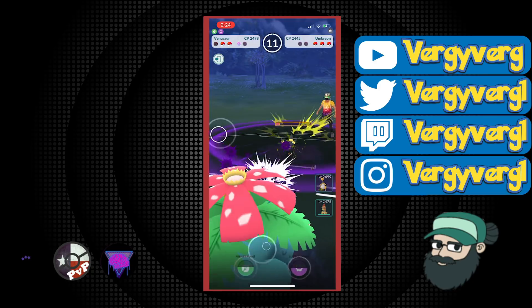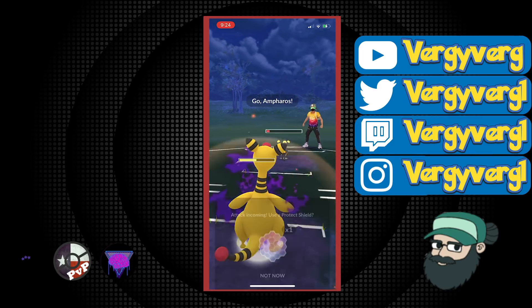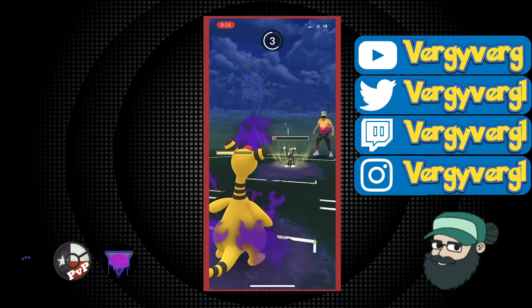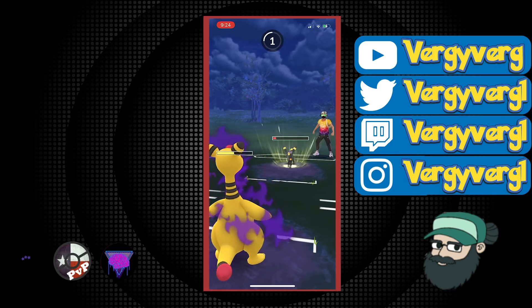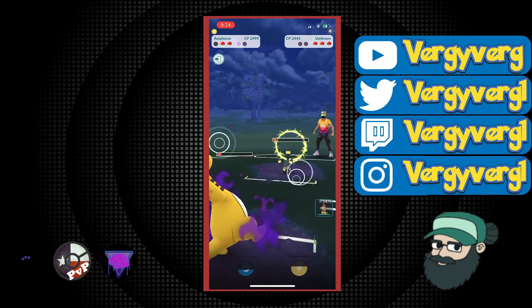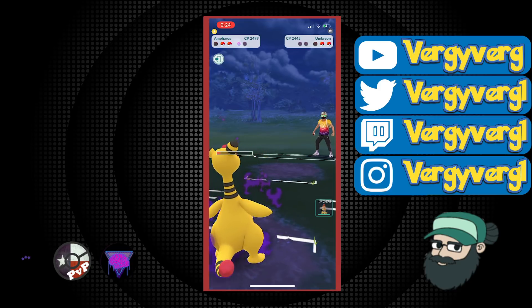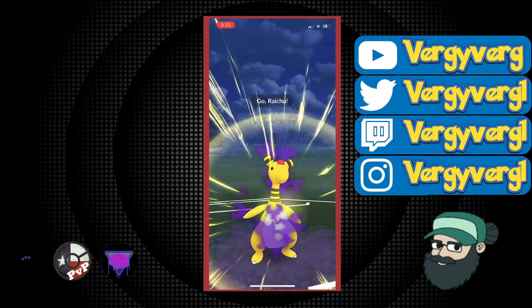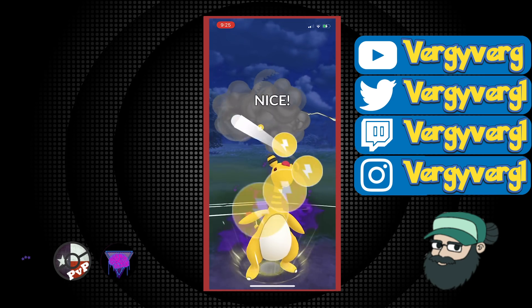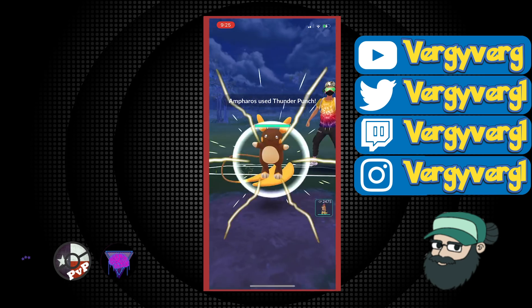Well, they actually did farm down the Venusaur here — really good play by our opponent. I think at this point I was around 2560 or so. We do get the farm down here. If they come in with Machamp, we have a Thunderbolt. They actually came in with Raichu — I didn't see if it was an Alolan Raichu, but that's good for us because the Foul Play is going to be super effective.